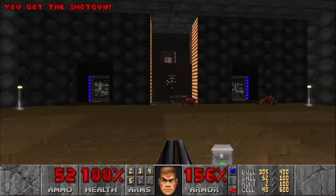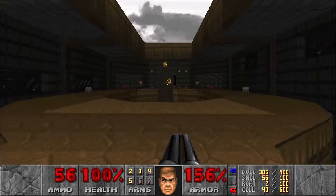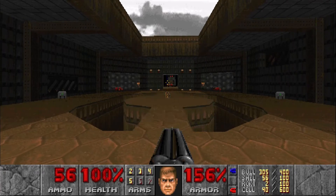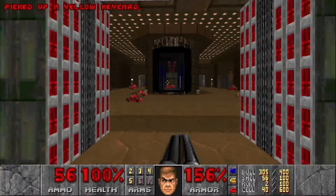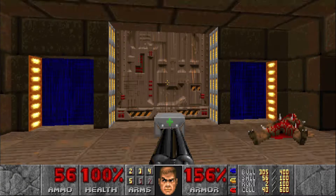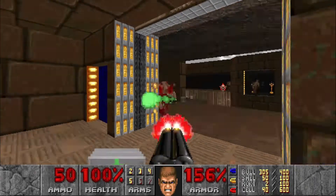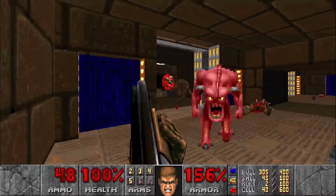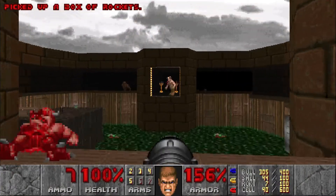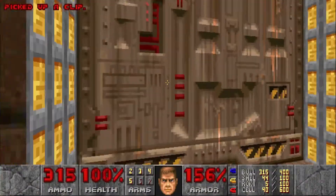Grab all the ammo, and then we're gonna ride this up and hit this switch right here, which is gonna lower the yellow key right here. And then we'll head over here, take this lift up, open the yellow door, shoot a couple rockets, and then we'll go through this yellow door right here.